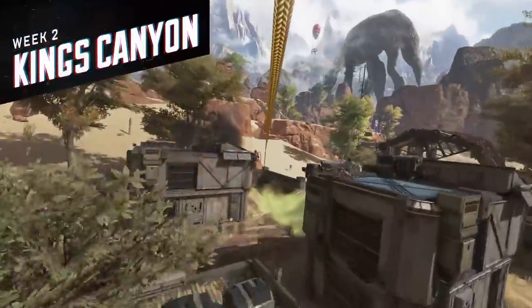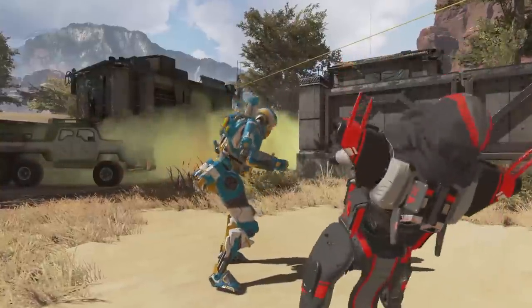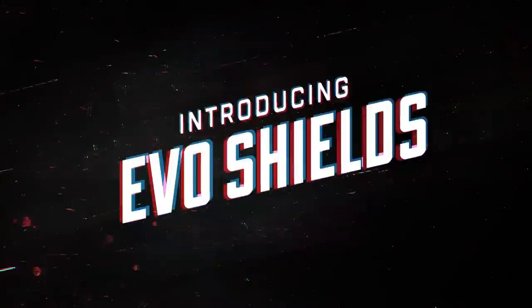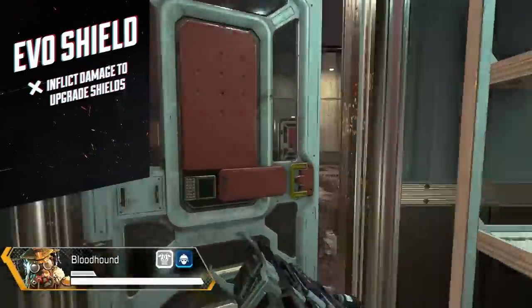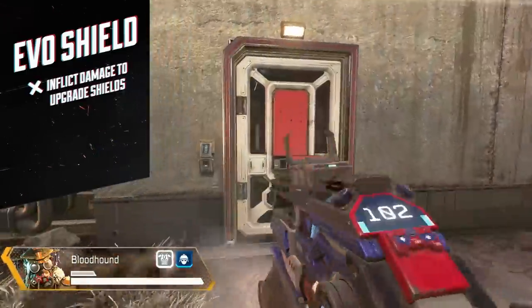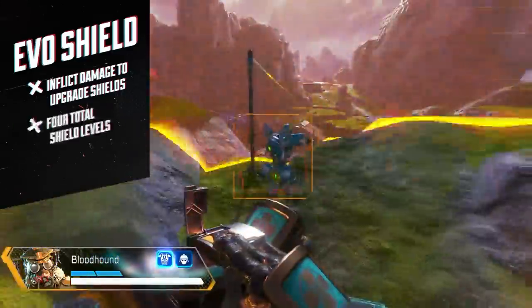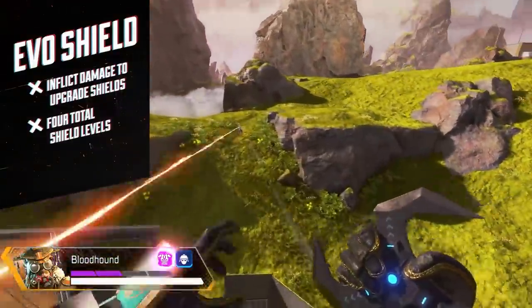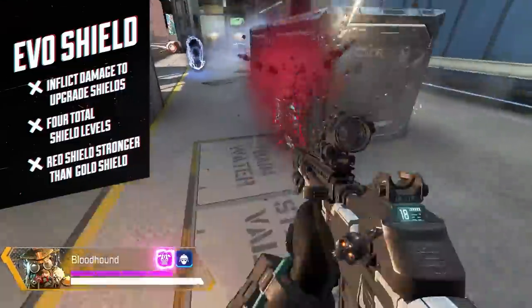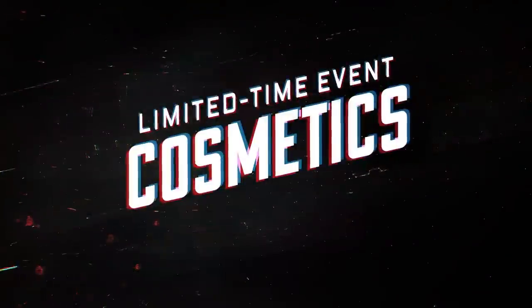The second week of the event will feature King's Canyon as the playable map. Currently these items require buying 500 Apex packs before you'll get a guaranteed heirloom set. You could get one sooner, but the chances are incredibly low. The new system will let you use shards to buy specific heirloom items. Shards will be bundled in Apex packs, but unfortunately you'll still need to open 500 of them to get enough shards to purchase an item.